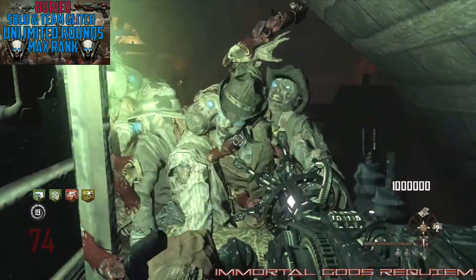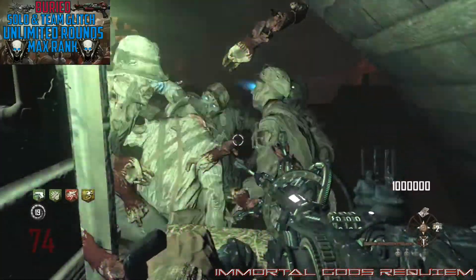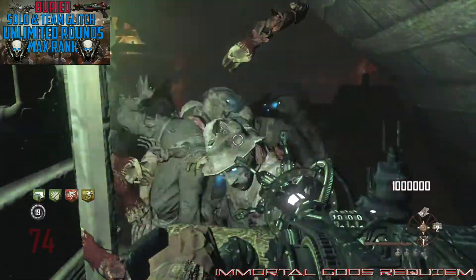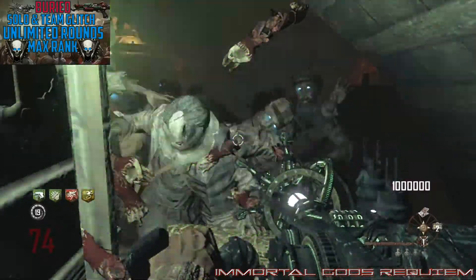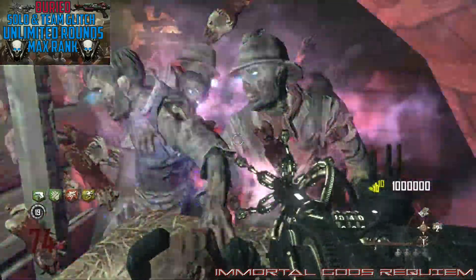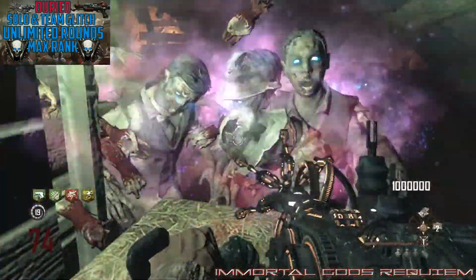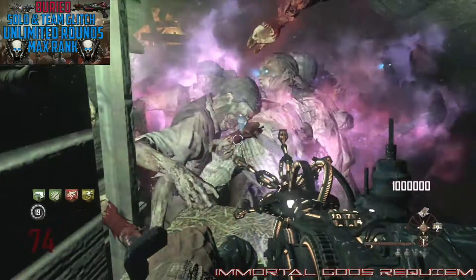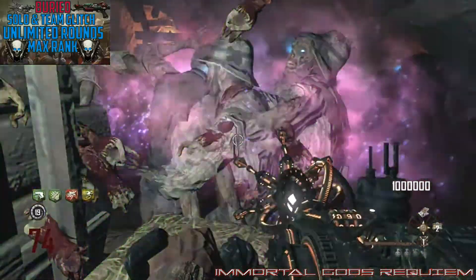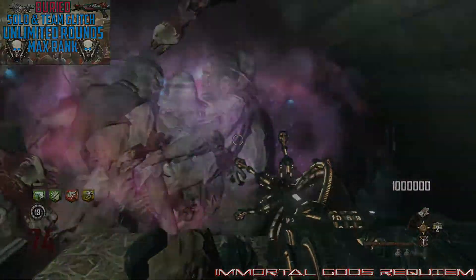Round 74 is actually a funny number because the highest I'd gotten before on the opposite side was around 47. I started this at around 10 p.m., got into the glitch at around 11 o'clock, and at 6:20 a.m. I was on round 66. Everyone says the Paralyzer gets weak past around round 70, and I don't even know how I got to 74. That's pretty good considering I barely needed to be there.